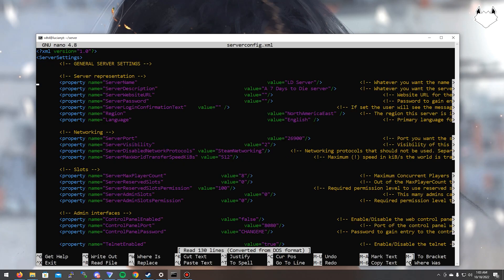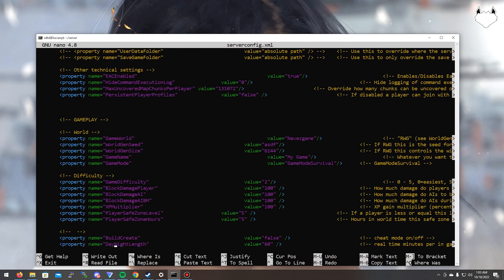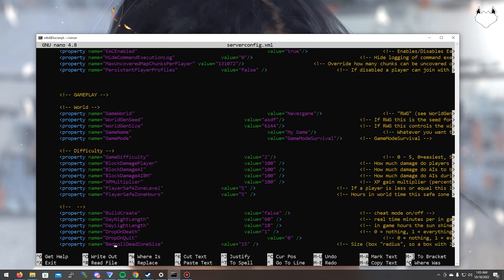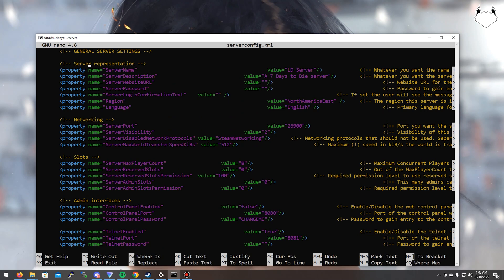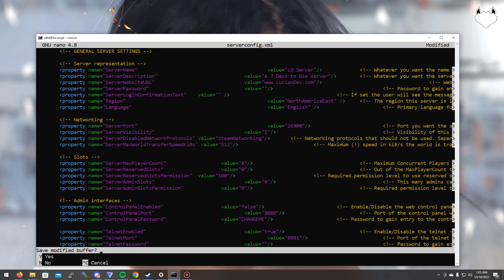From in here, change the server to whatever you want — so if you want to change the server name, description, password, the website, location, ports, anything that you need to change is all in here. Once you make all the necessary changes, you're going to do Ctrl+X. It's going to ask if you want to save the modified buffer — hit yes, then hit enter to confirm the file name.